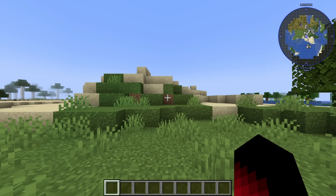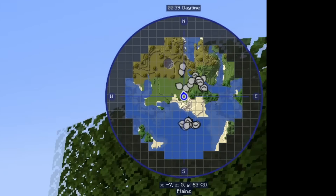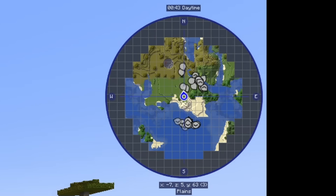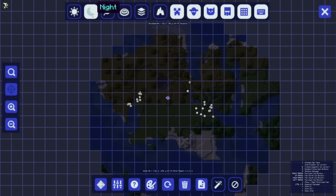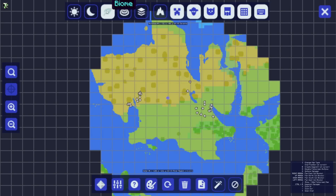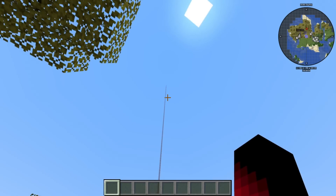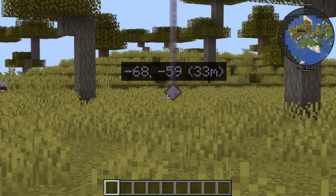Number 12: Journey Map. Similar to Just Enough Items, Journey Map is also very common in mod packs. This simple mod adds a mini map that shows your Minecraft world in real time while exploring. You can expand the mini map to be full screen in-game or in a web browser, and customize it to show players, mobs, waypoints, and a lot more. The mod has constant updates for all versions, and since its release Journey Map has been downloaded more than 139 million times.